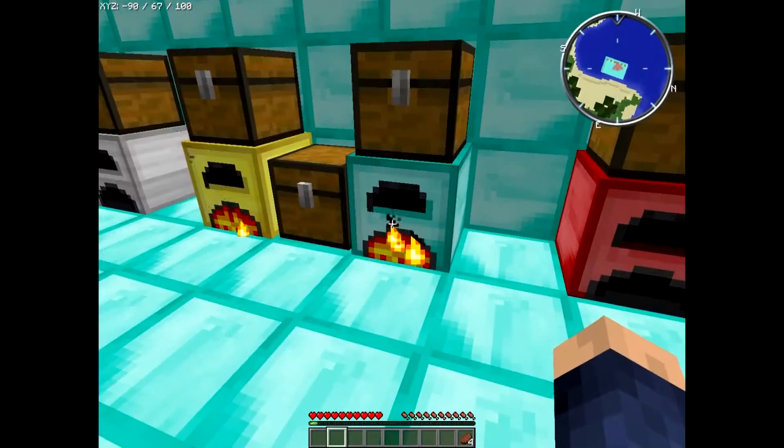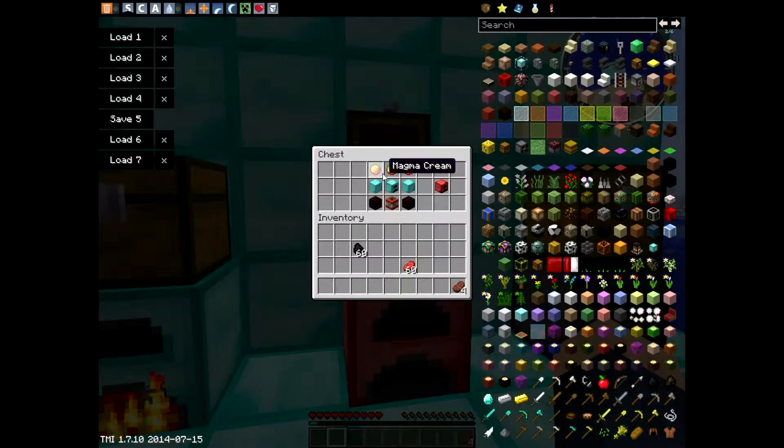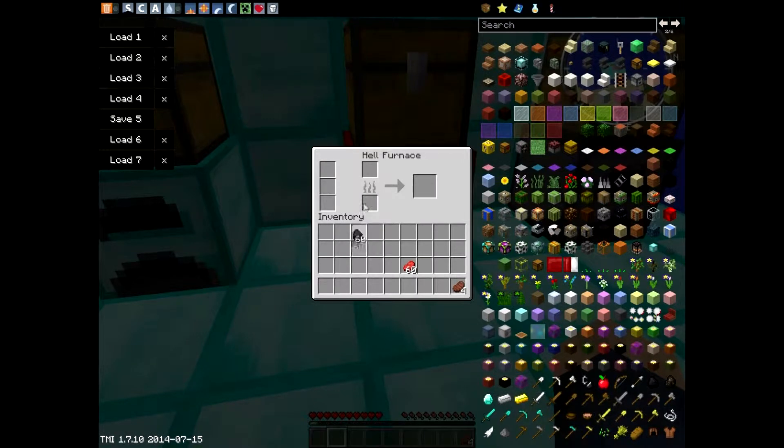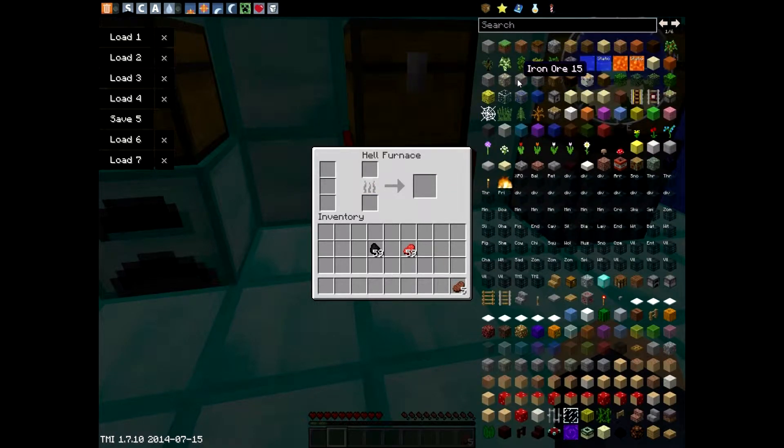Then you can turn this into the hell furnace — yes, it's called that. The recipe is three magma cream, two blocks of diamond, the diamond furnace, two nether bricks, and one TNT to get the hell furnace. Let's see how quick this is — wow, that's almost instant. Let's get some iron going — wow, that's so cool!